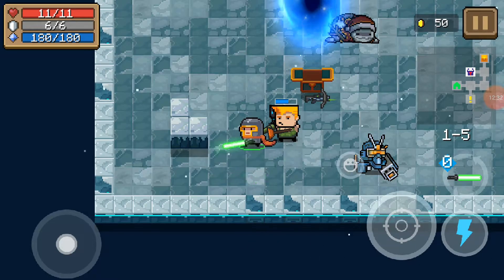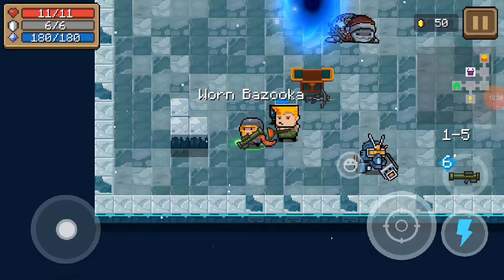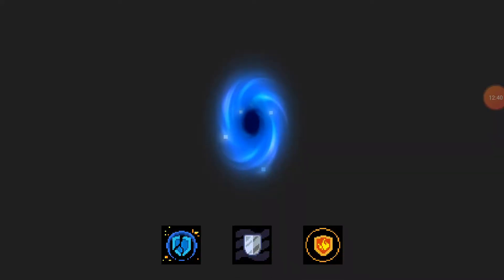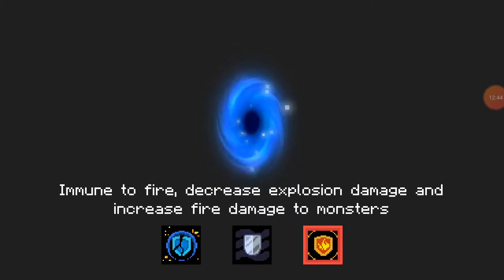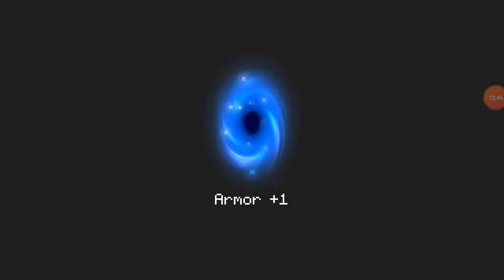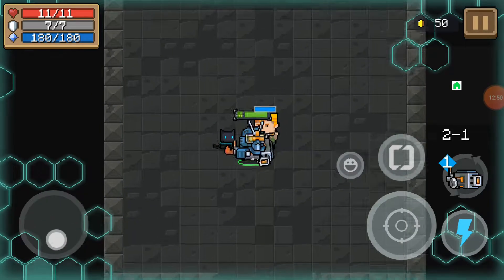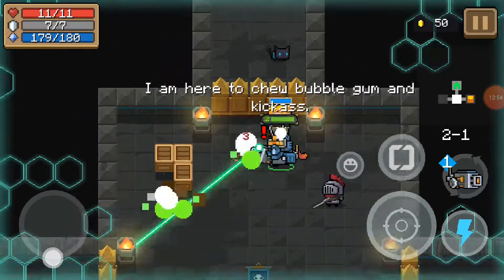It's free. Laser sword, green variant — sure. Armor plus 1. Room 2-1, here we go. 11 health and 7 armor, plus the whole mech suit.